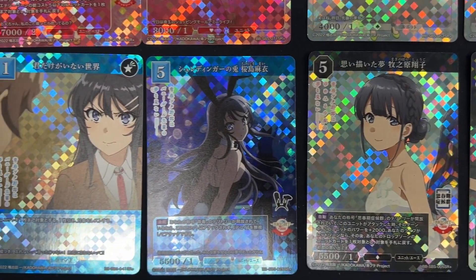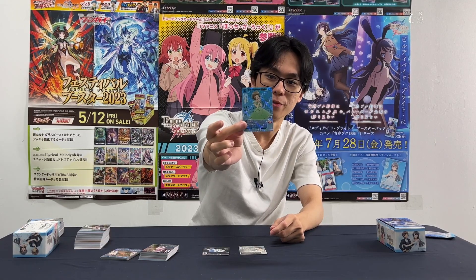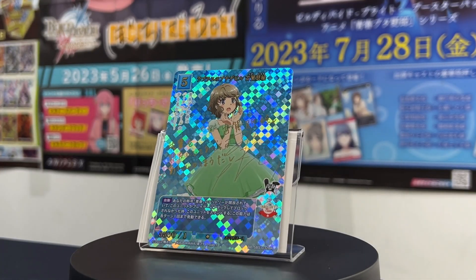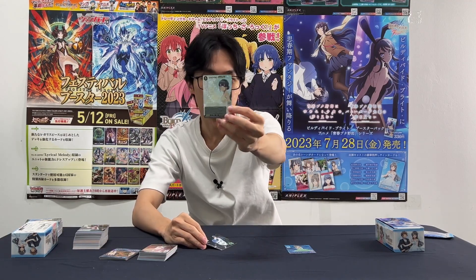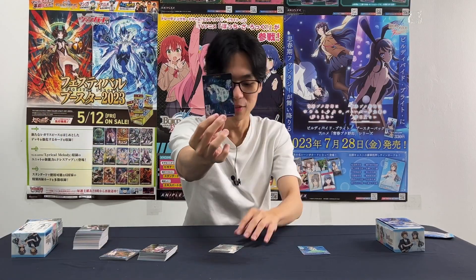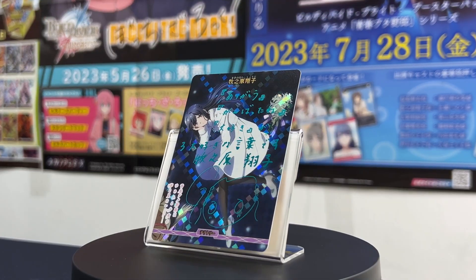We opened one of Koga Tomoe as a Bright Rare — very cute — signed by none other than Toyama Nao. And our main/sub-main heroine of the series, Makinohara Shoko, is also a Bright Rare, signed by the beautiful Minase Inori. Along with that, the Bright Territory version of Shoko, also signed by Minase Inori.